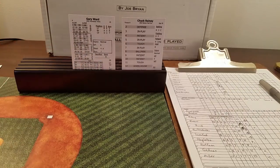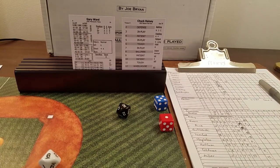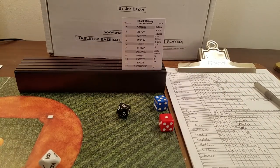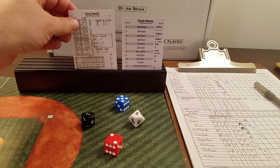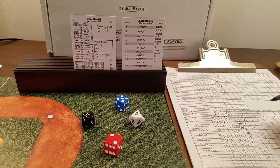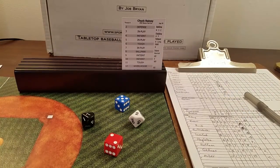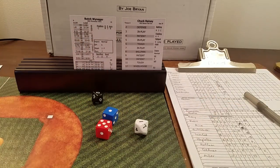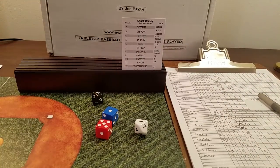Rainey toughens it out to face Gary Ward — six is tough, 96 is a fly to left. One away for Gary Gaetti — seven is in play, 72 is a fly to center. Two down brings up Weininger. Rainey hangs in — six is tough, 51 is a fly to right. Inning over. After the leadoff single, nothing else for the Twins. We go to the bottom of the fourth, still 2-1 Sox.